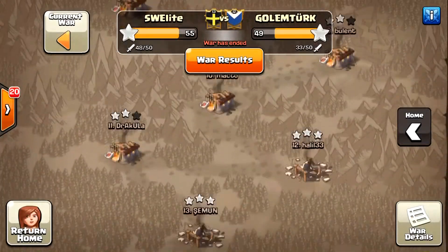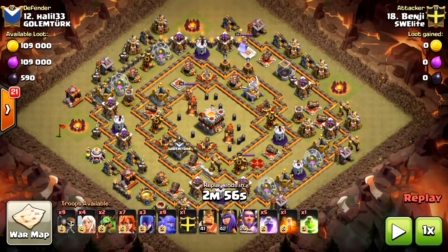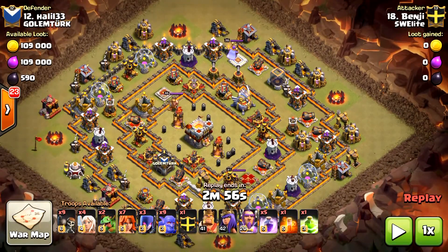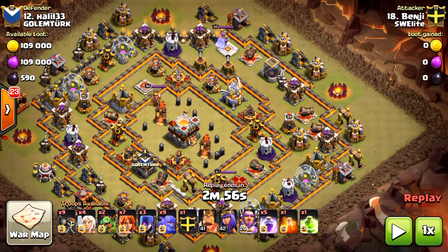The last attack I'm going to show you is done by me, on a donut base. There are a lot of variations on this base — the most common one is more oblong, this one is more circular. What I do here is use a queen walk, and preferably I'll enter to kill the eagle artillery early. Because if I do that, I can deploy the main army and the eagle artillery is not going to damage them.